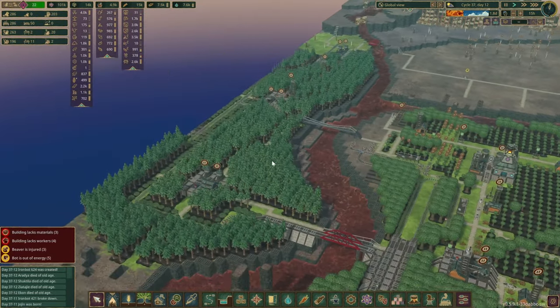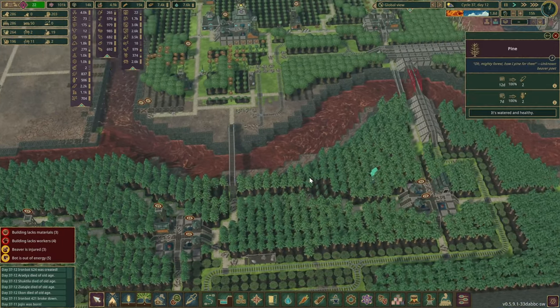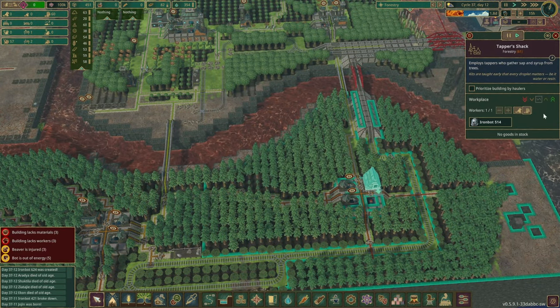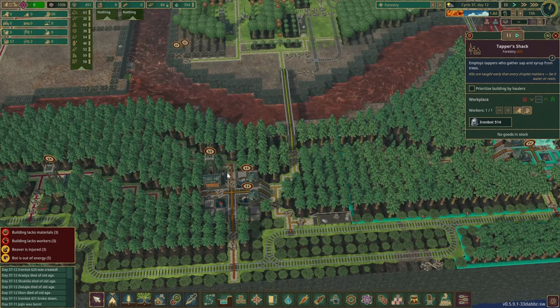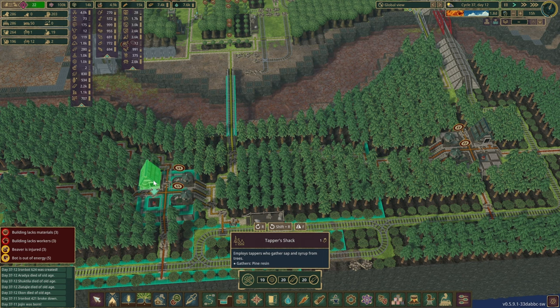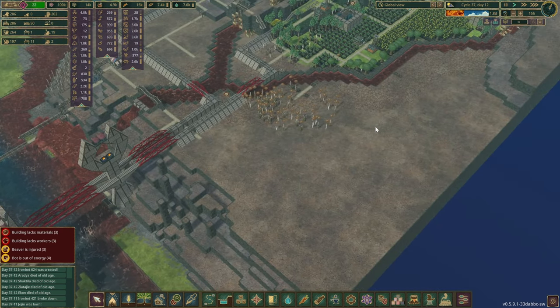The forest has finally grown up and we do have some pine resin now. I think we had one tapas shack over here — we don't have any beavers, so we're going to have to swap them around. This side I don't think we had a tapas shack, so let's fix that up as well. Okay, this zone should be fine now.